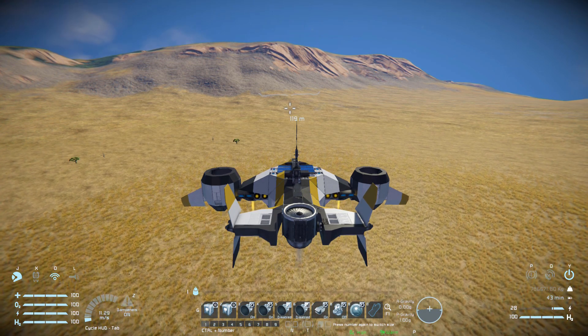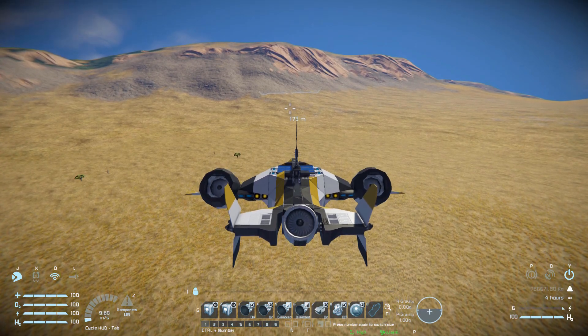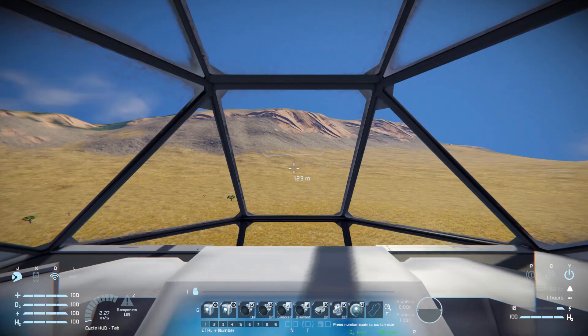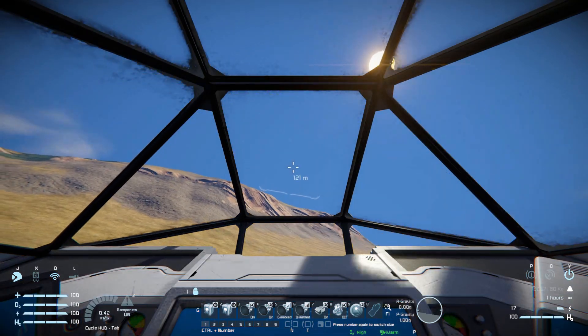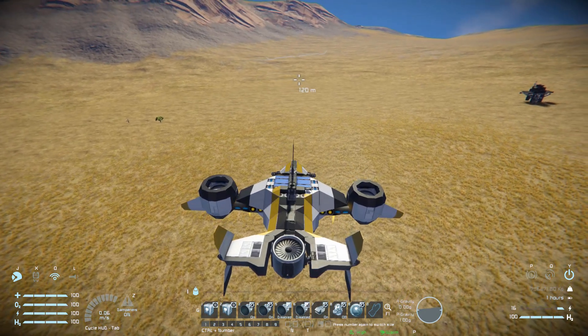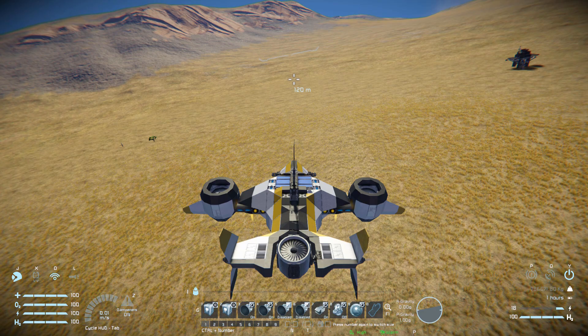Moving up should be pretty good thanks to all those atmospheric and hydrogen thrusters. Moving down is going to be gravity based. Wheeling the mouse around, you've got to be very careful because you never know when it might tip over with this script. This gives very meaty, very heavy controls — you're not going to be doing any kind of fancy maneuvering with this. It's just going to be a straight fly and hope your turrets can do their best.